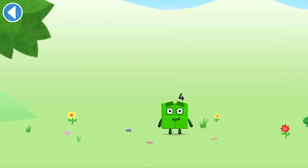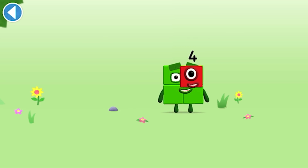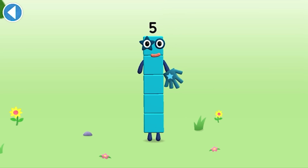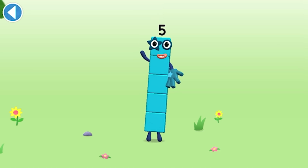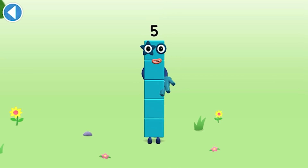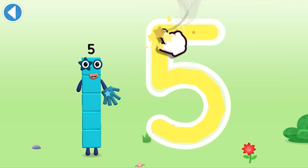You're about to meet number block 5. Can you add 1 to 4 and make number block 5? Drag number block 1. Brilliant! This is number block 5. This number block is made up of 5 blocks. Down and around, then a line up high — high five!